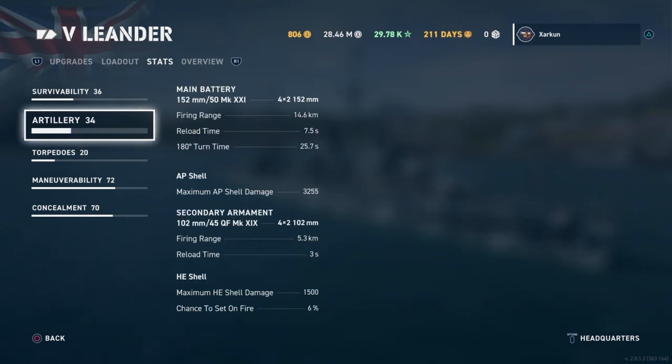Artillery: main battery of 8 152mm guns. Firing range of 14.6km on my build with Bruce Fraser — not too bad. Reload time of 7.5 seconds, which is second best at the tier behind the Nürnberg. The next closest is the La Gal at 9 seconds, while Aoba and Pensacola as heavy cruisers have reload times in excess of 10 seconds. Max AP shell damage is 3,255, which is about 1,000 less than the Nürnberg and a couple of points less than the La Galissonnière.